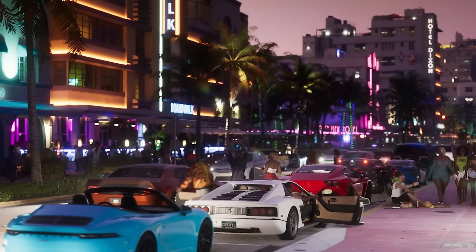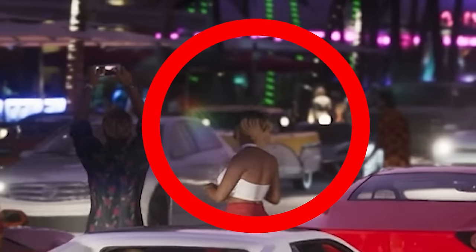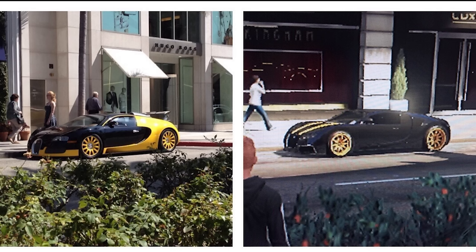We can also see a detailed lit-up interior in one of the buildings, as well as our first ever GTA 6 Easter egg — the oceanic car that appeared in GTA Vice City in the same spot in real life. Rockstar did something similar in GTA 5 in downtown Los Santos, where a Truffade Adder appears in the same spot as a real-life Bugatti Veyron in downtown Los Angeles.